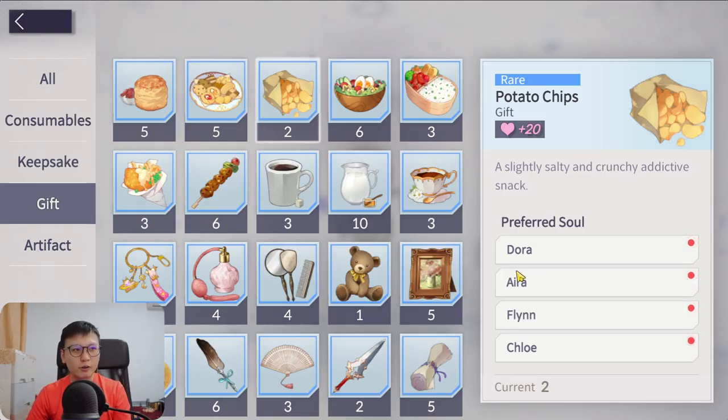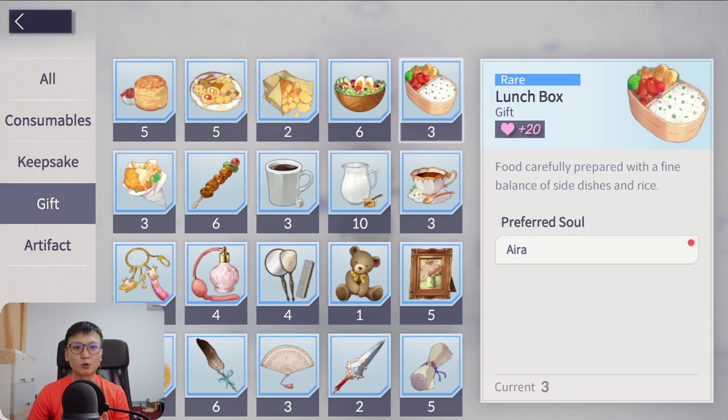Next is gifts, and this can actually be min-maxed. With potato chips, there are four preferred souls, but the lunchbox has only one preferred soul. So feed the lunchbox to Aira first if you want to gift her, because this gift can only be used for her and no one else. That's how you min-max gifts.